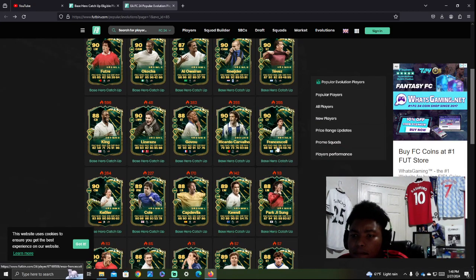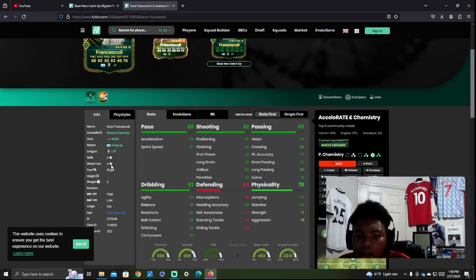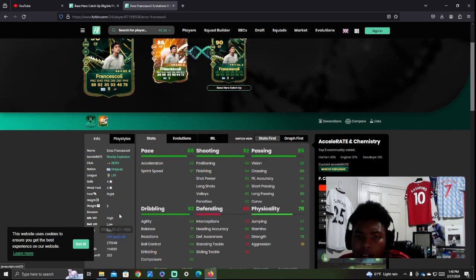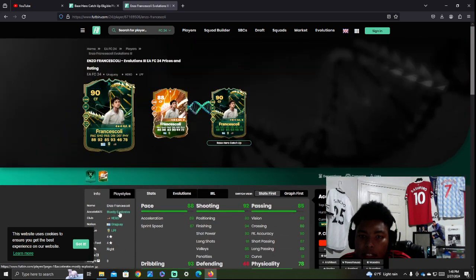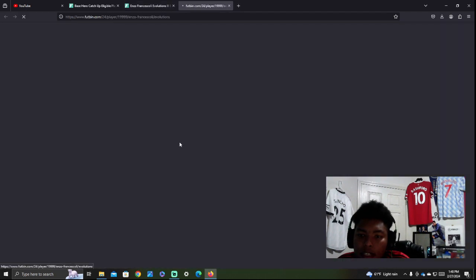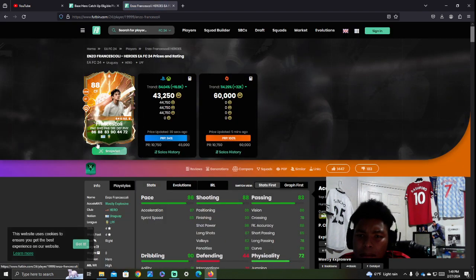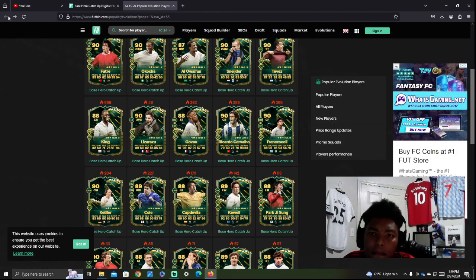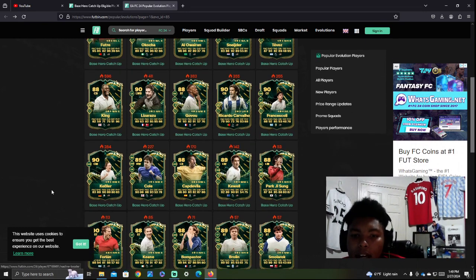Frank Francescoli is a new one they added. He looks like another good option — a very well-rounded card. He has four-star, four-star as a Uruguayan hero card. They say he's 124 years old — apparently born January 1st, 1900, which is wild if true. His card looks really good and he gets the base hero catch-up evolution. I think he's around 43,000 coins — pretty much max price. This evolution runs for about 13 days, so these cards should come back on the market.